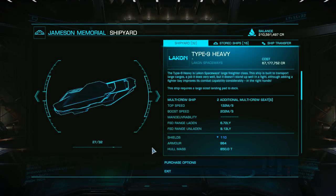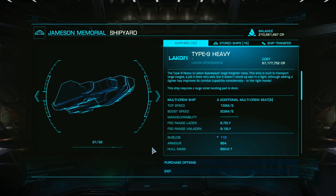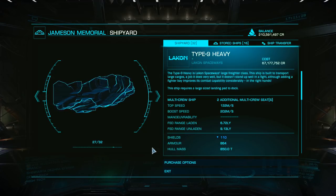Hello Commanders, Commander Exegius here. Today we'll be looking at one of the best new ways to make money in Elite Dangerous 3.0: winged cargo missions.